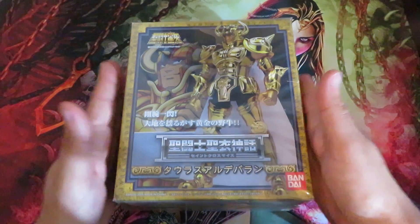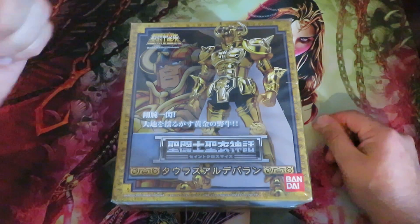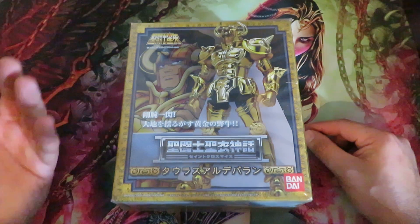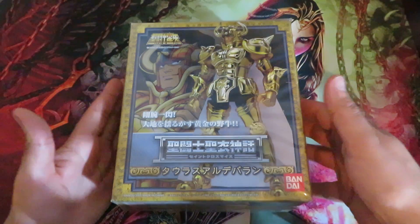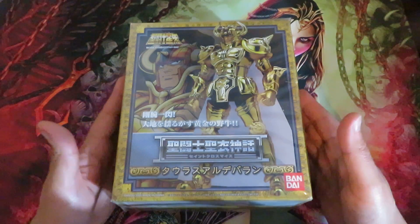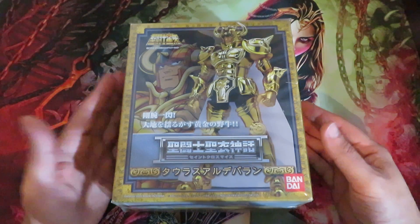This is Taurus Aldebaran, a very, very important figure in my collection. If you like Saint Seiya Myth Cloth, there's a subscribe button here. If you have these figures and want to share them with me, hit me in the comments below. There is also my email — if you want to share any figure or any information, send me an email. I will be very happy to answer any email from fans who like Saint Seiya, or as I usually say, Il Cavaliere dello Zodiaco, because I've been falling in love with Saint Seiya from the Italian television.